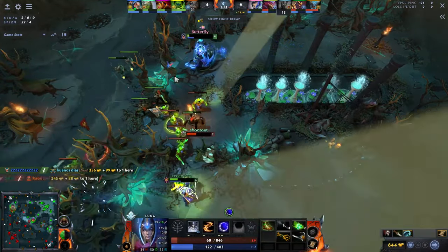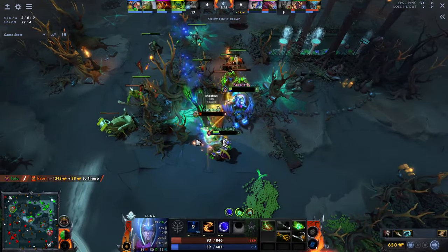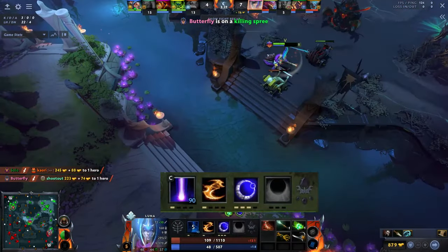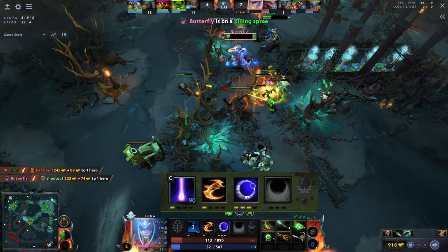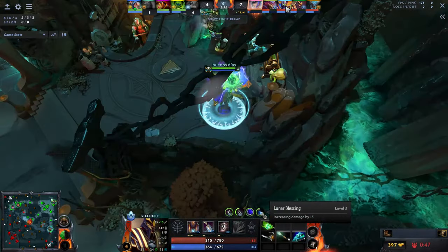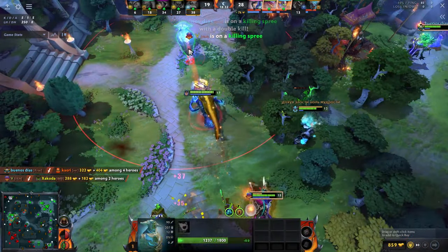Then rush for Power Treads, as it allows Luna to farm faster by increasing her attack speed. With max Lunar Blessing you can hit enemies really hard with your support. With Power Treads you can hit jungle camps and the lane wave together.